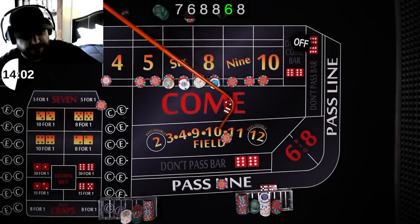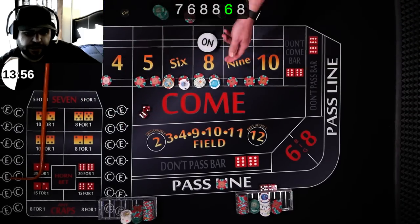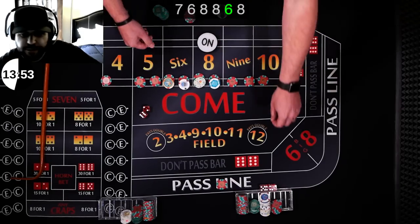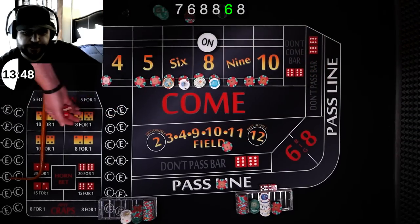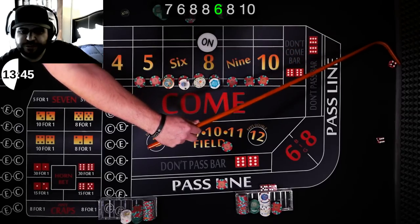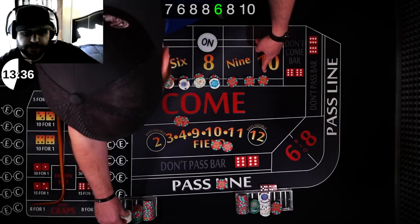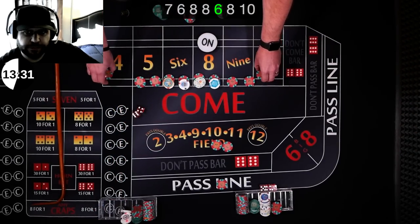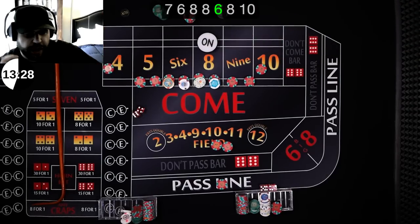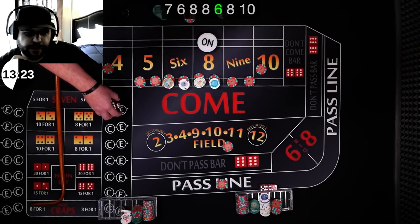What would you like to do? Just $10 in the field and we'll let it ride. Bets are working. We got a ten — ten down there on the end. So a $10 winner for you in the field. I'm going to get paid nine, drop a dollar for ten. I'm going to press mine up. Go ahead and rack for ten. Let's keep it going.